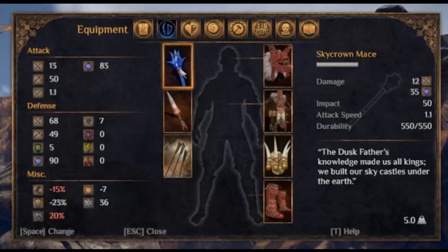First we have the Sky Crown Mace. It has a physical damage of 12 and a frost damage of 35, which is the highest frost damage of any weapon in the entire game. It also has an attack speed of 1.1, which is the fastest attack speed you can get, and you can buff that even further. Not to mention it has an impact of 50, which means if you buff its attack speed you will be staggering every single foe in your sight.